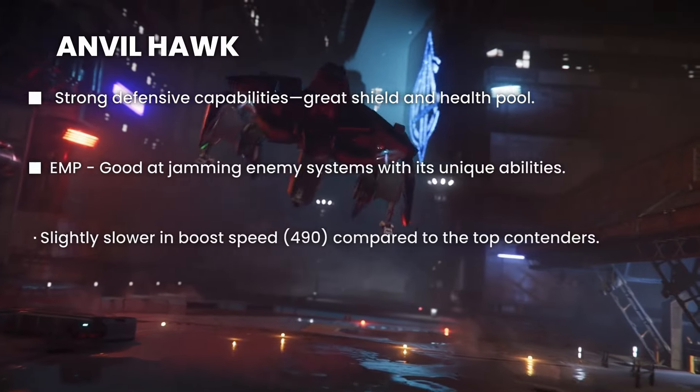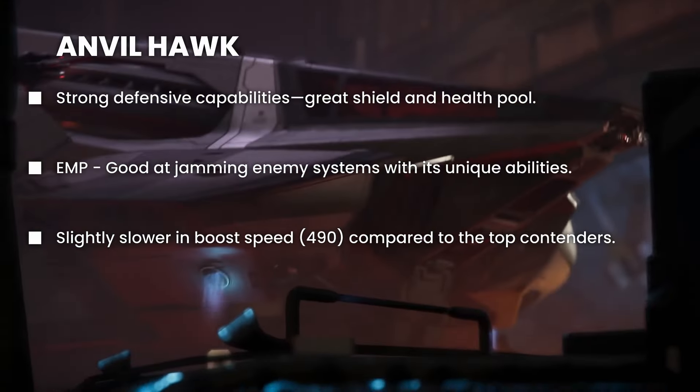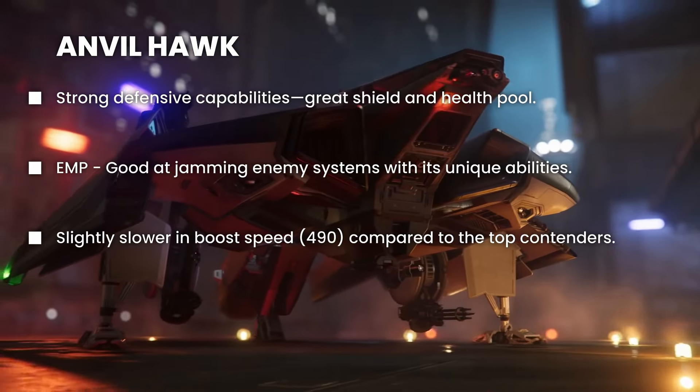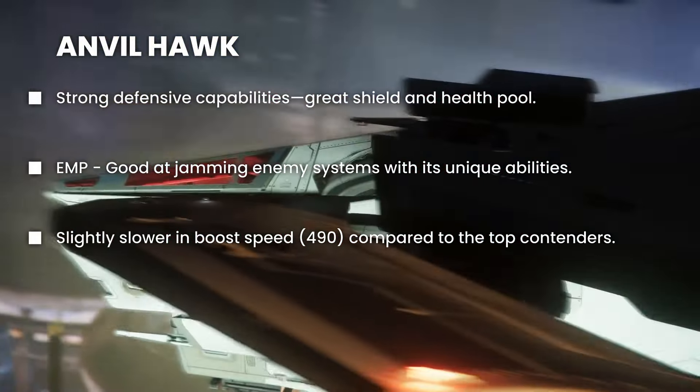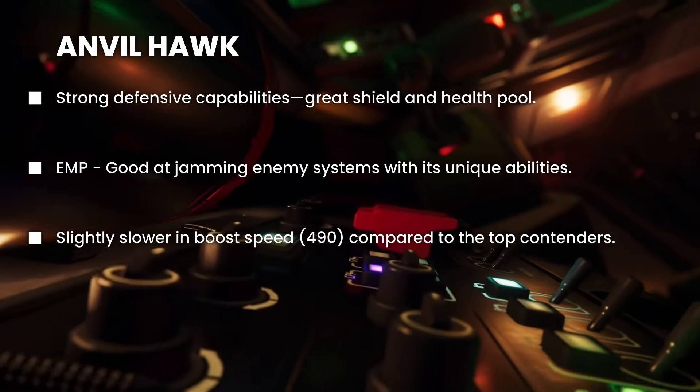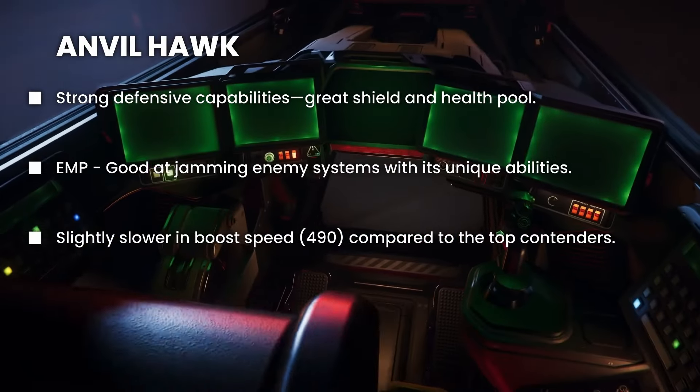Moving on to the Anvil Hawk — it has strong defenses and features an EMP that can disable enemy ships. It's a reliable choice for bounty hunters. It might not be the fastest ship on the list, but it's really reliable.